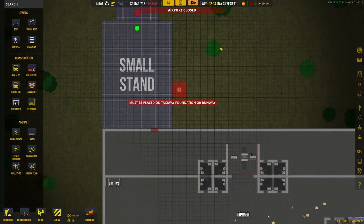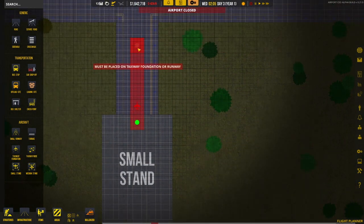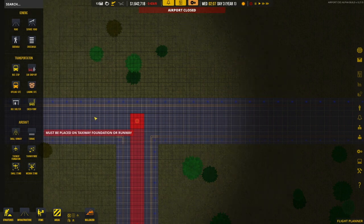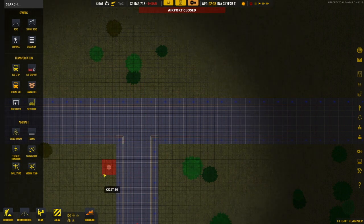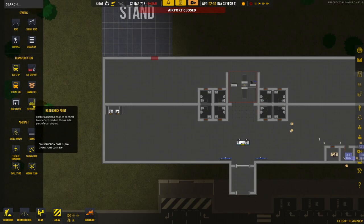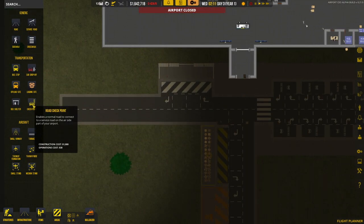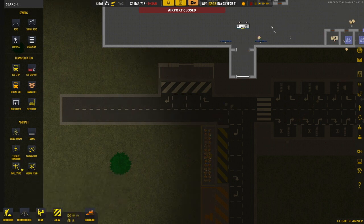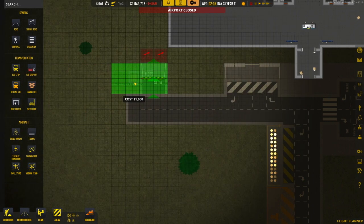This is where you choose where you want the aircraft to follow the taxiway path. We can't set that up just yet because they haven't actually built all that good stuff yet.